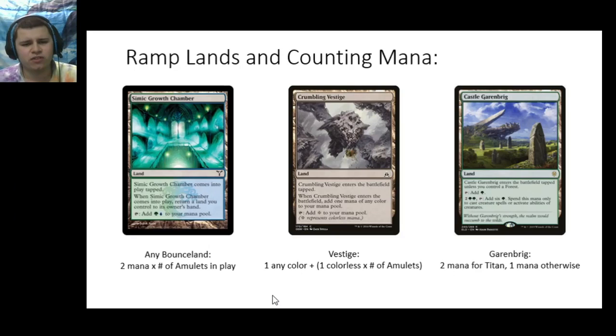With amulet, we're going to have some interesting interactions between our lands and our amulets. A bounce land produces two mana for every amulet in play. So if you have two amulets, that's two untap triggers — you get to untap, float two, untap, float two more. You just multiply two by the number of amulets you have in play, and that'll give you how much mana a bounce land will produce for you.